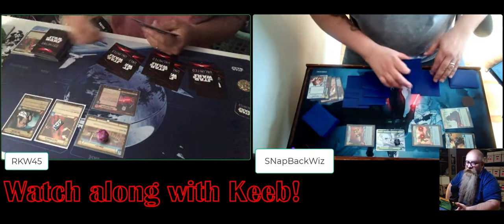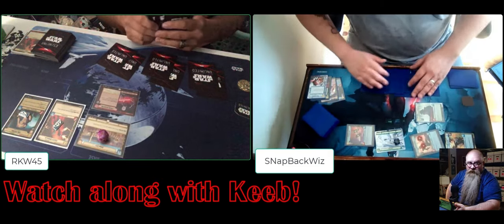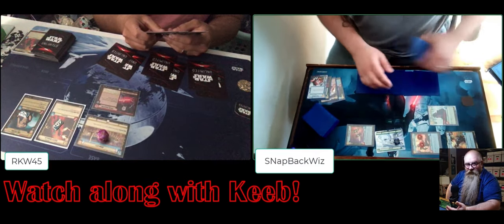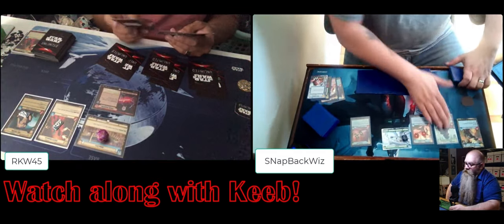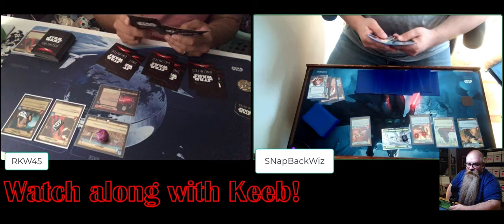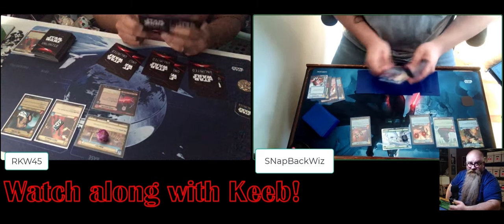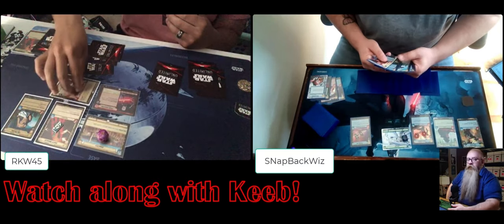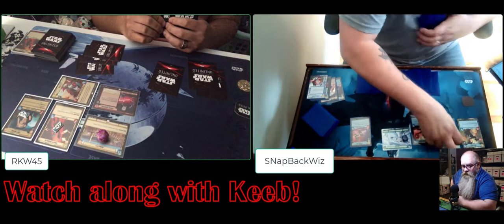There just doesn't seem to be a lot of damage happening in this game. Like when I play this game my wife beats me - if I put a long pause there you'll feel sorry for me. My wife beats me at cards, specifically she beats me by turn six every single time. Tuna guy has a counter on him - I don't know what it does. We're exhausting some cards. Now we got Boba Fett and Bib Fortuna together.